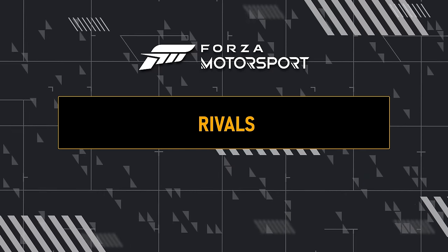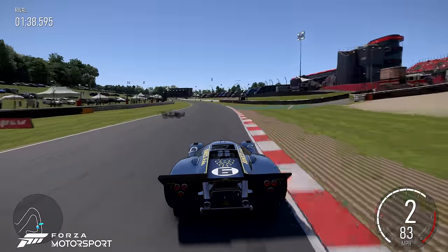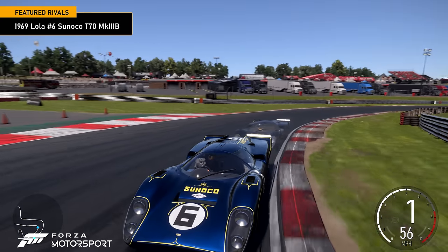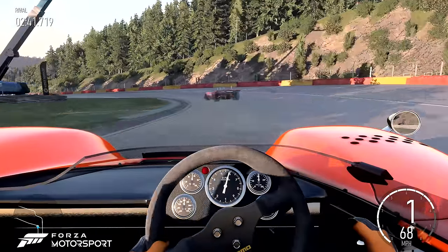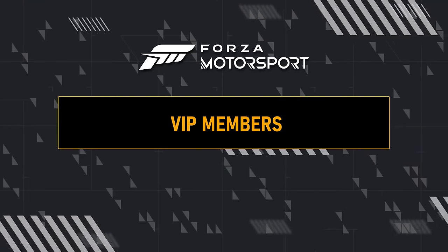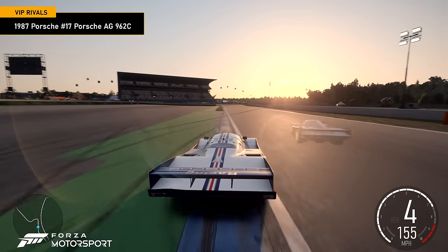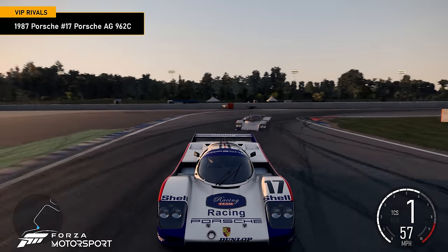This month's featured Rivals event will see the community compete for leaderboard position at Brands Hatch GP circuit in the classic 1969 Lola No. 6 Sonico T70 Mark III B. And remember, Spotlight Rivals presents a new opportunity for you to challenge your skills each week. Players with VIP membership can experience one of the fastest racing cars ever made, the Group C prototype 1987 Porsche 962C, at Hockenheim Full Circuit in the Sunset Showdown VIP Rivals.